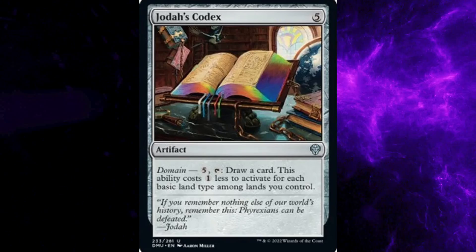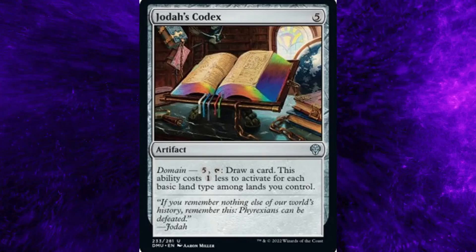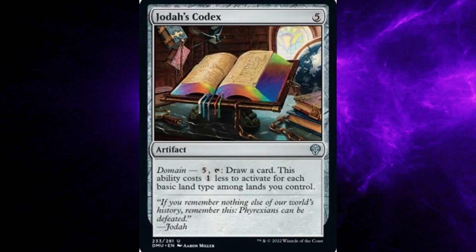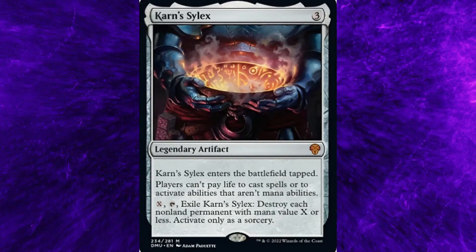Flavor text: If you remember nothing else of our world's history, remember this — Phyrexians can be defeated. — Jodah.